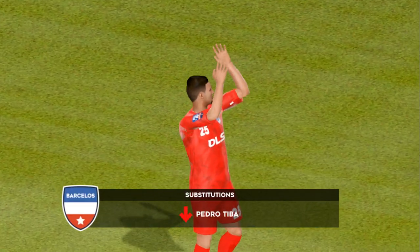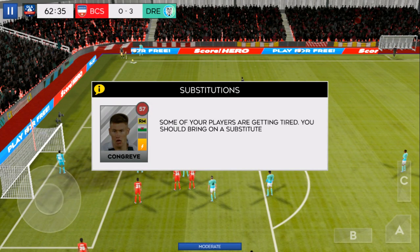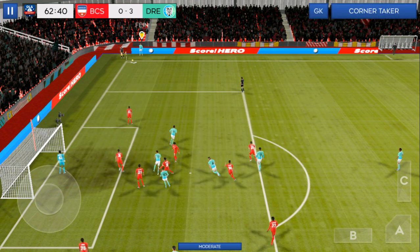Tactical change here then. Some of your players are getting tired — you should bring on a substitute. To do this, pause the game and enter team management.